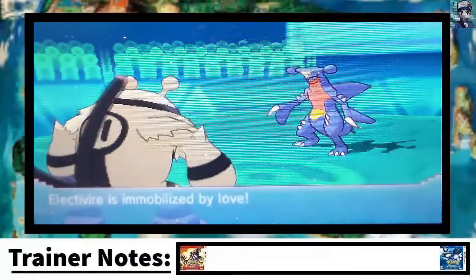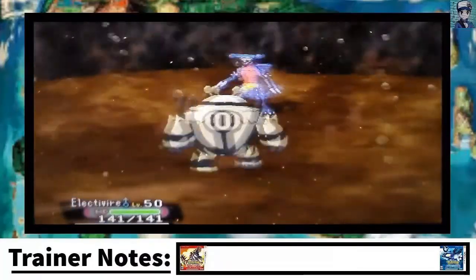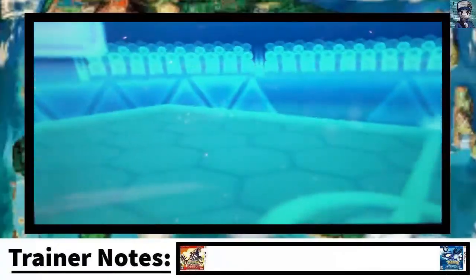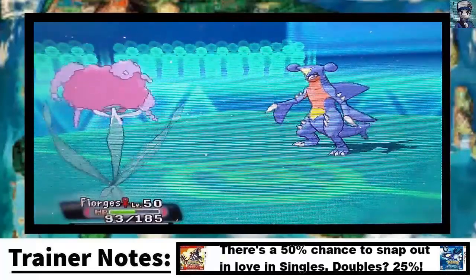I get attracted here, which is pretty funny — I have no say in this. We're going to try to get out of there, but unfortunately that doesn't quite work out. So Garchomp takes out my Electivire, and that's pretty funny in my opinion.